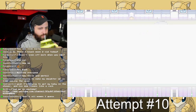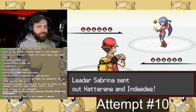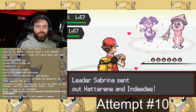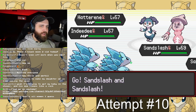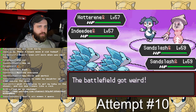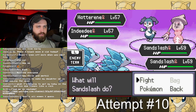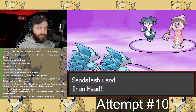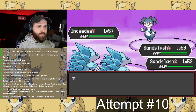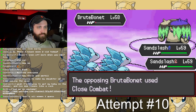Next up was Sabrina, which I thought would be much more difficult, but my Sandslash just wrecked house. I had calculated damage ahead of time using the Radical Red calculator, and I ended up doing a lot more damage and outspeeding things I wasn't supposed to. Trick Room never got set up and I beat it on the first try — very surprising, I thought it was going to be a much harder battle.